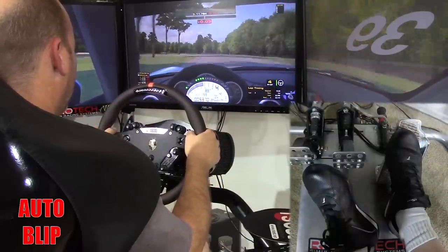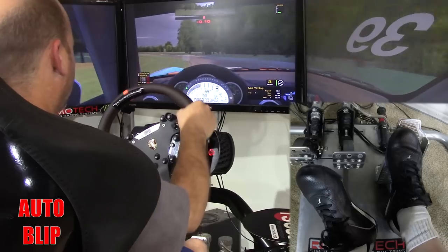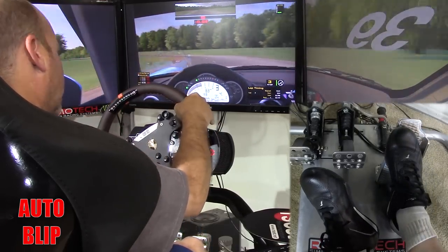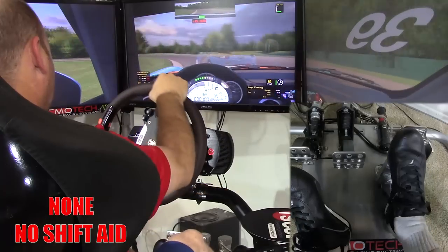The next level is auto blip. The game will automatically give a burst of gas to rev-match the engine to the new gear being selected. This has nothing to do with the clutch — only the revs during the shifting moment. Unlike auto clutch, the engine is never disconnected from the driveline, meaning if you downshift too early it can hop or slightly lock up the drive wheels. For race starts you'll still need to press in the clutch, shift into gear, rev up the motor, and pull out the clutch when it goes green.